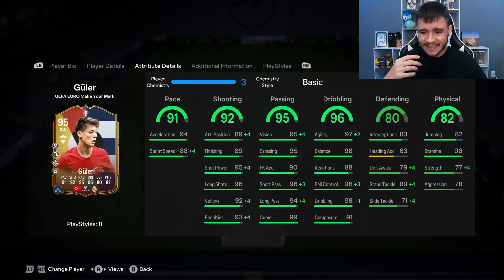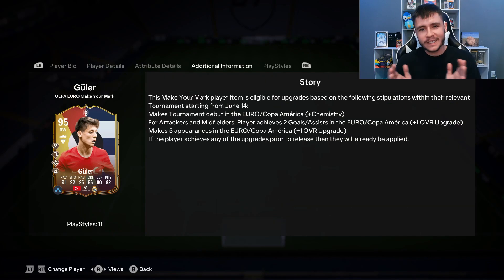He does have really good stamina at 96, but the 77 strength and 78 aggression aren't great. With the Make Your Mark promo, these cards do have the potential of getting a plus two upgrade. If Arda Guler can get two goals or two assists during the Euros he will get a plus one upgrade, and if he makes five appearances he'll get another plus one upgrade. So the card has the potential of becoming a 97-rated card, but I think 96 would be a little more realistic.